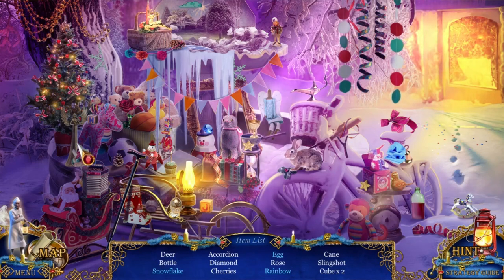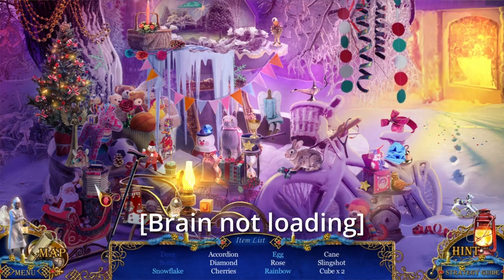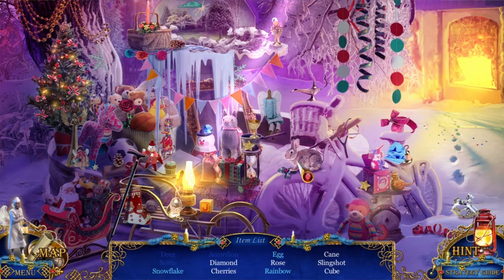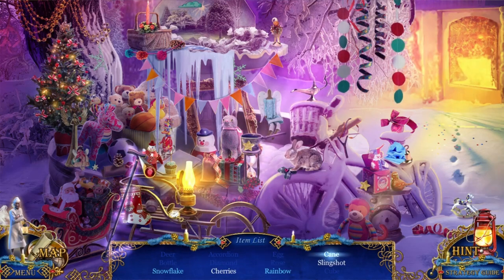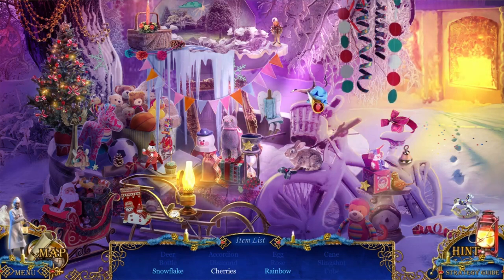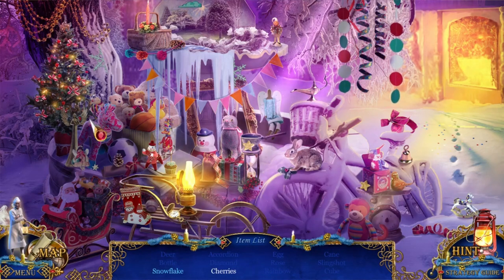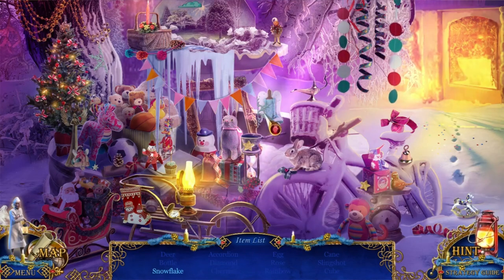A bottle, accordion, diamond, cherries. That's not an accordion - I want to say it's a concertina. A diamond and cherries. Those are not cherries. There's a rose, a diamond, a star - I don't need a star. I need a block. There's an egg. A cane and a slingshot. Oh, there we go. There's the rainbow. What else am I looking for? Cherries and a snowflake. That's holly, not cherries. There's cherries. There's part of the snowflake. There we go.